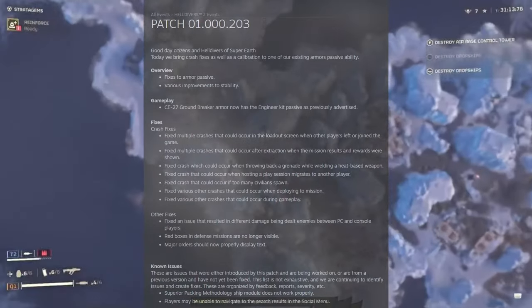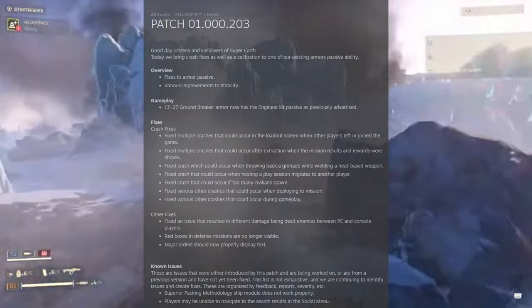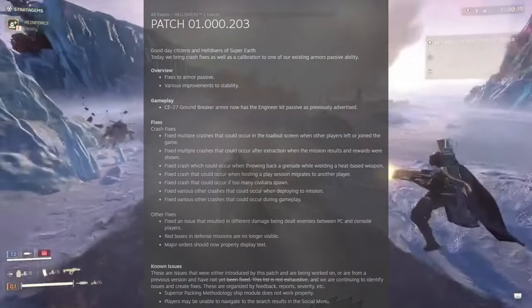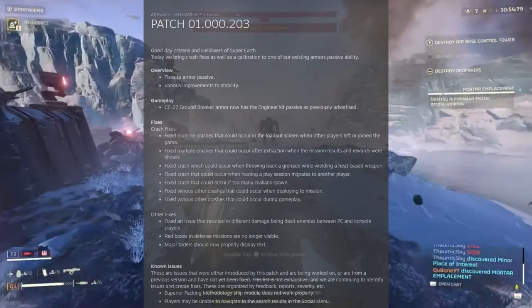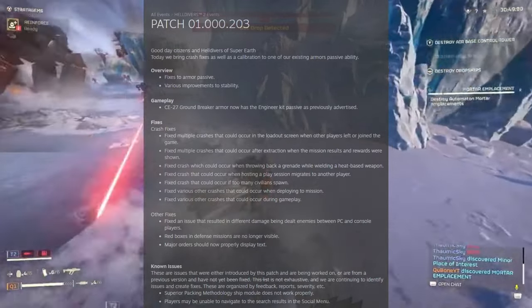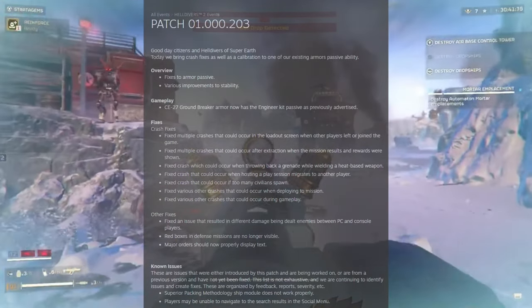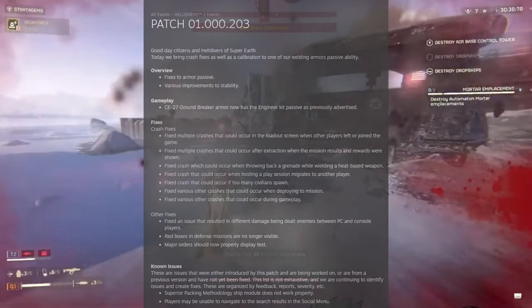The patch fixed multiple crashes in the loadout screen when other players left or joined the game, multiple crashes that could occur after extraction when mission results and rewards were shown, and a crash which would occur when throwing back a grenade while wielding a heat-based weapon — that's the only one of these I think I've personally encountered. Also fixed: a crash when hosting a play session migrates to another player, a crash if too many civilians spawn, various other crashes when deploying to a mission, and various other crashes during gameplay.